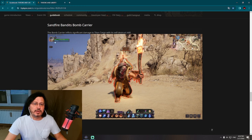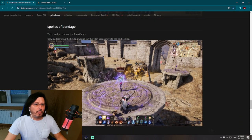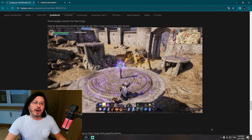The Bomb Carrier is another way to attack the Titan Cargo — it inflicts a lot of damage. Additionally, Spokes of Bondage — binding wedges — restrain the Titan Cargo, and only by destroying these binding wedges can the Titan Cargo move to the next section. So there are PvE elements involved, and both the attacking and defending sides need to strategize, as it's not purely about PvP.